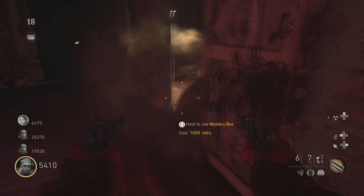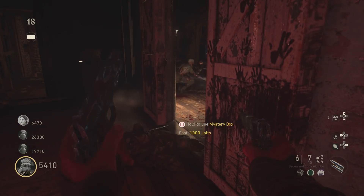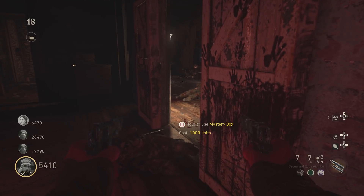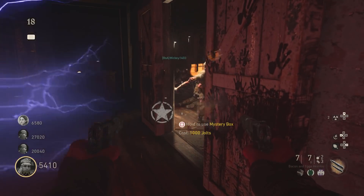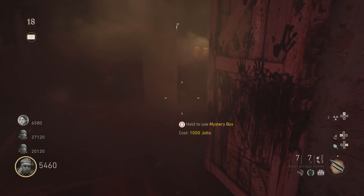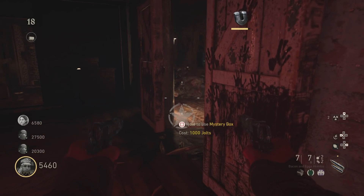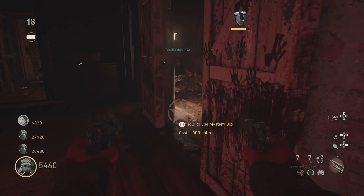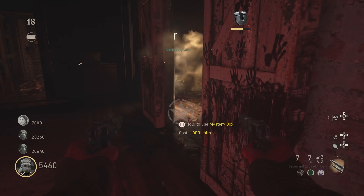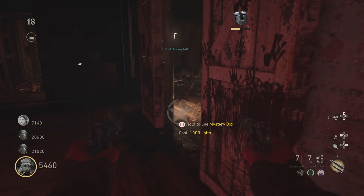My strategy for this one is to stay in the box room. There are three things you need to do. Number one: get Pack-a-Punched weapons and get the 1911 Pack-a-Punched. Number two: stay in the box room and camp right next to this door. Number three: no one else can stay in the box room except you — you want to stay alone. As long as the other players are running around, they will distract all the zombies, and from your camp spot you can just wait and defend yourself.